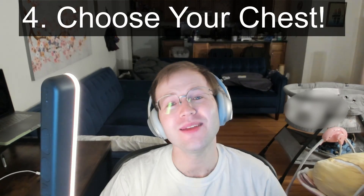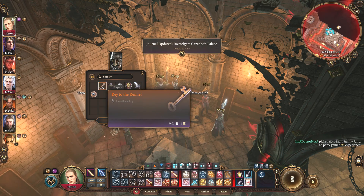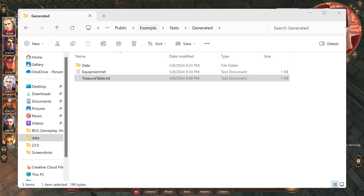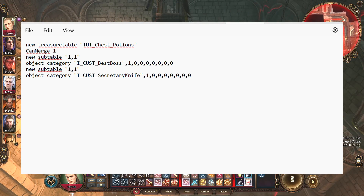Step 4 is where Polymath once again saves the day. You must place your custom weapon or armor into a container in the game world, which Polymath automatically does for you with the tutorial chest. Open up Stats Generated Treasure Table, and you'll see that your custom equipment is stored in the tutorial chest potions. Want to place it in another container or multiple ones, like the bucket of fish on the beach? Let's see how to do that right now.